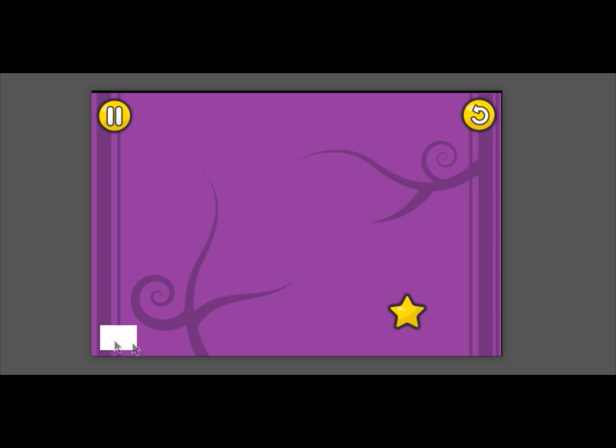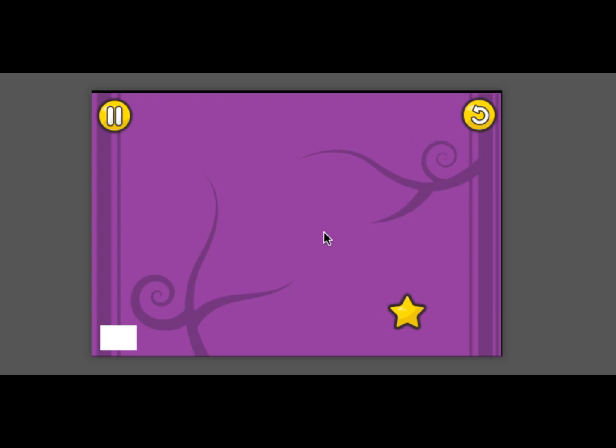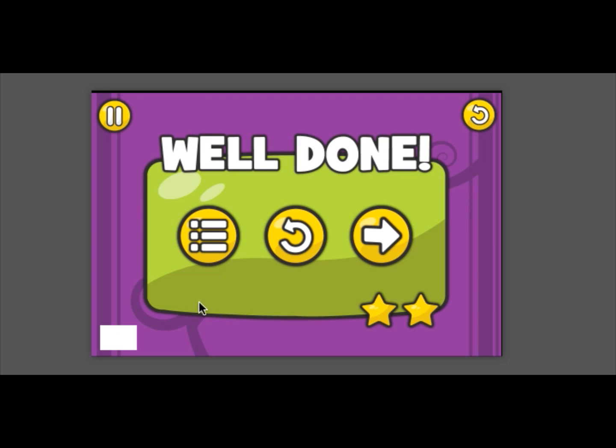I've created a button down here that is my trigger to tell the game that the round is over. You'll set up whatever triggers you want in your game with an attribute I've set up really simple. First I'm going to show you — I hit pause and the pause comes up. Tap anywhere and it unpauses. We have a reset button to reset the scene. Now I've got my two stars, I'm going to choose level complete. Well done, I got my two stars. Now I can choose to go back to the menu, reset the scene, or go to the next level.